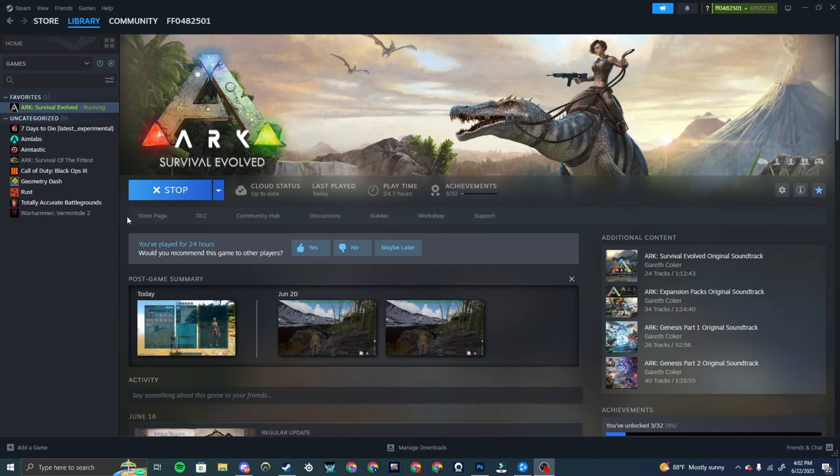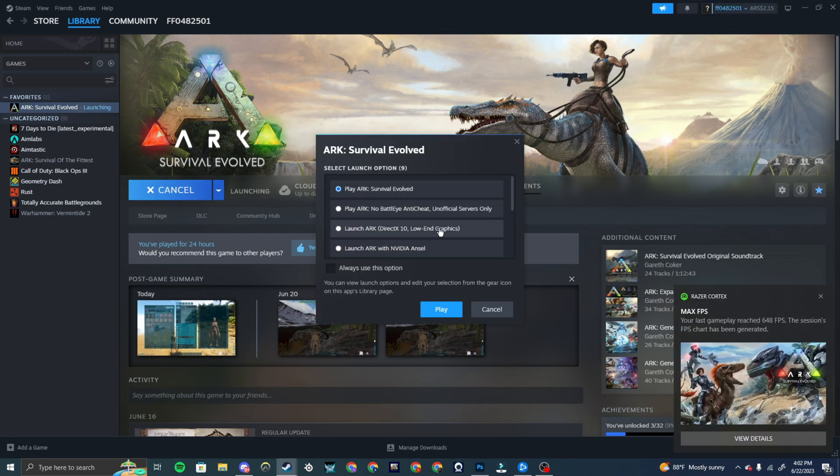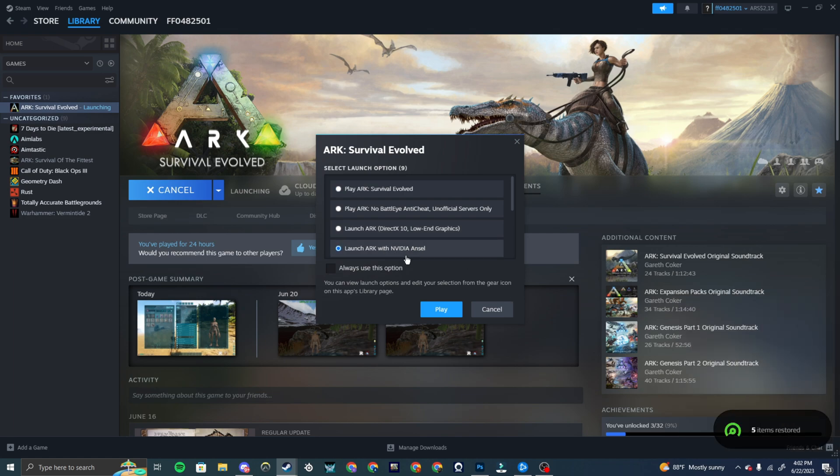The first thing you're going to want to do is have ARK: Survival Evolved on Steam. Go to Steam, click Play on ARK, and you'll see the launch options pop up. You want to click the one that says 'Launch with ARK NVIDIA ANSEL.' This is so you can go into camera mode and whatnot.